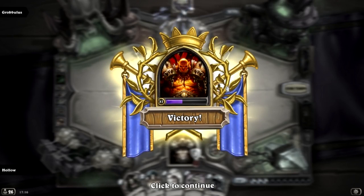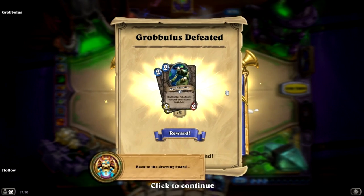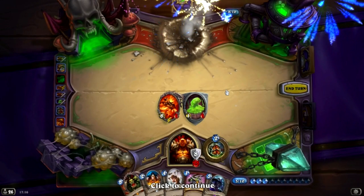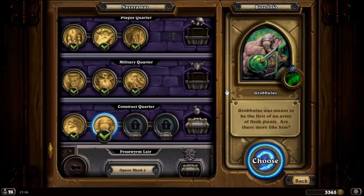None of those things were words. Back to the drawing board. Mad Scientist unlocked — awesome for secret decks, probably see a lot of that.